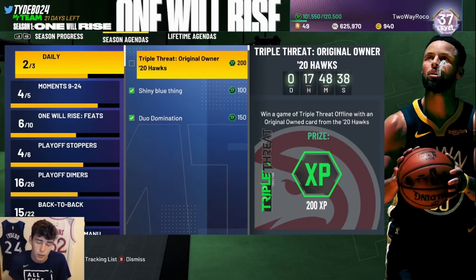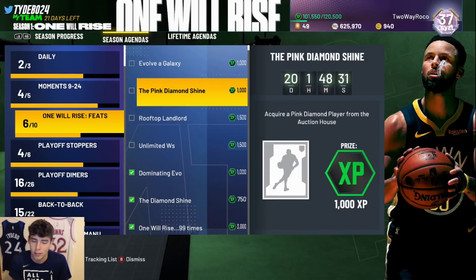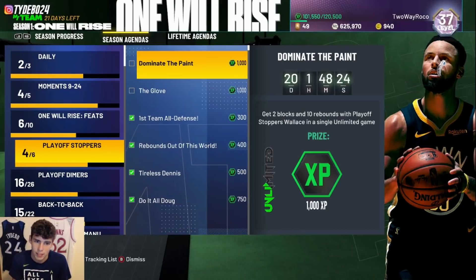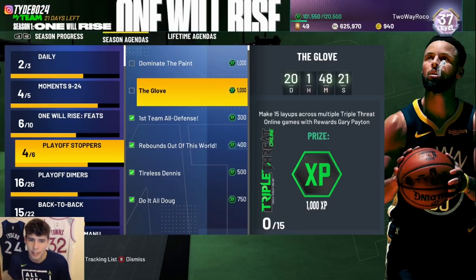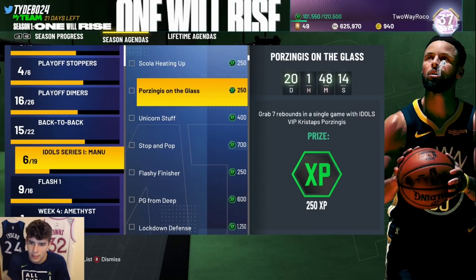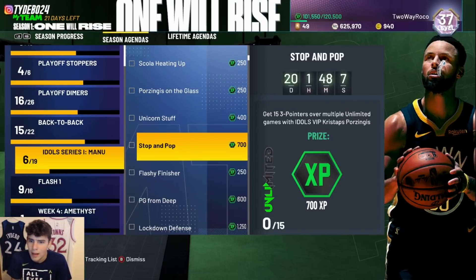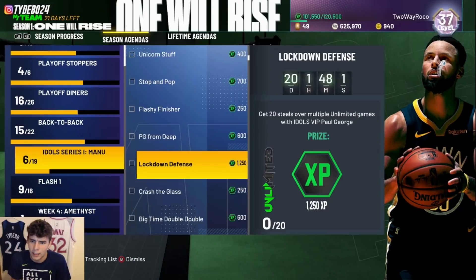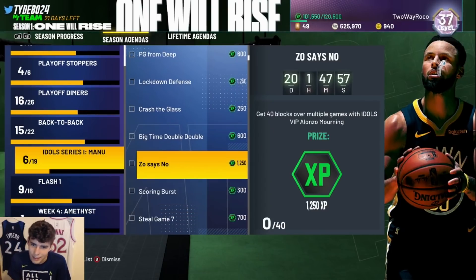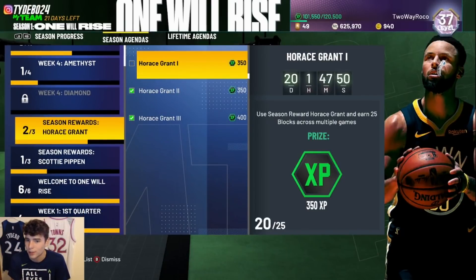I might go into an unlimited game just to get the five three-pointers with Tyler Hero since I already have him. The Elgin Baylor evo is going to help XP a lot. I'm not going to lock in Gary Payton. I could pick up Chris Taps for Zingas and get seven rebounds with him, three blocks, and three three-pointers in triple threat offline. I could also pick up Paul George and do his domination challenges — lots of easy XP if you have the cards.